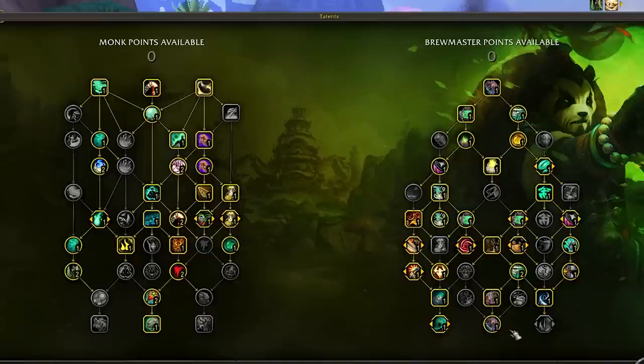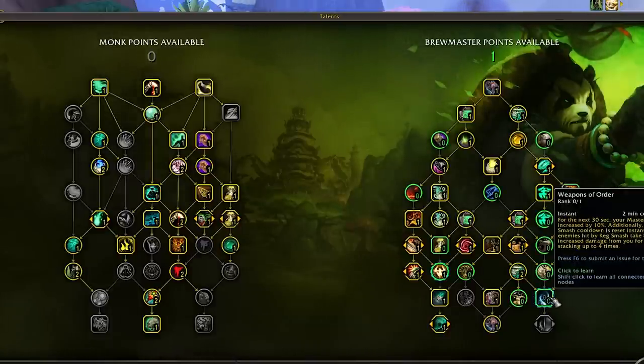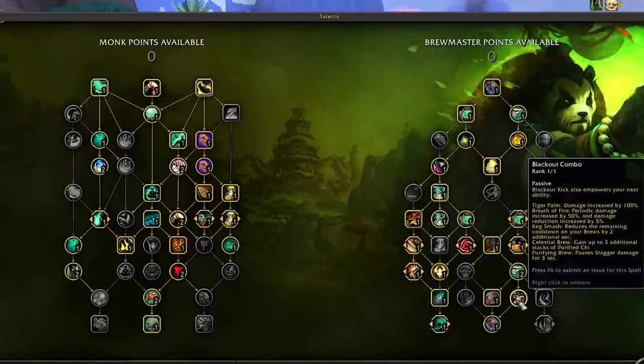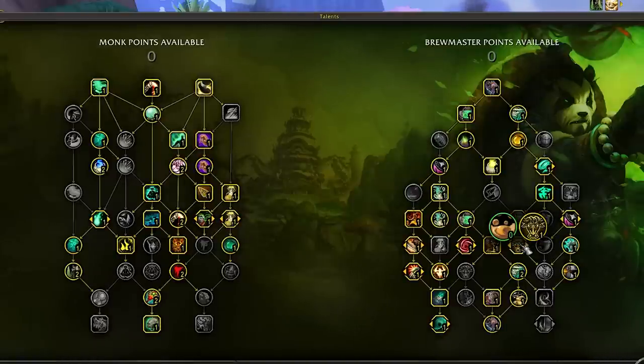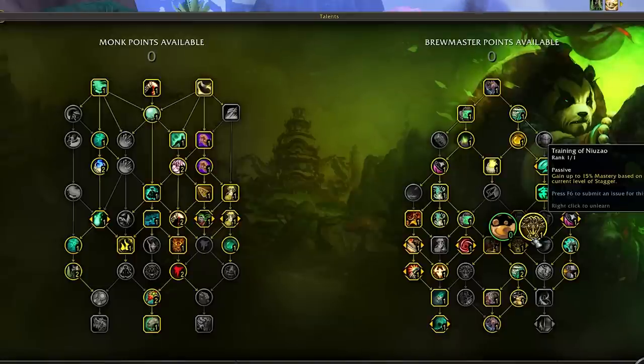I want to talk about a build I've been running on live servers that's felt pretty great but requires a little more thought. This has us opting out of Weapons of Order and instead picking Blackout Combo — whenever we cast Blackout Kick, our next ability is empowered. The list includes Tiger Palm, Keg Smash, Breath of Fire, Purifying Brew, and Celestial Brew. Our main goal is to Blackout Kick before every Keg Smash, giving 2 extra seconds off brew cooldowns so we can Celestial Brew far more frequently. Because of this, I drop Light Brewing for Training for more attack power since we're already getting plenty of cooldown recovery from Blackout Combo.